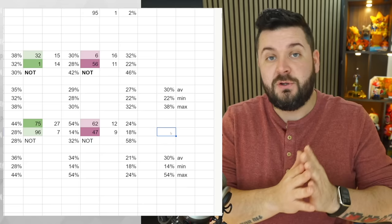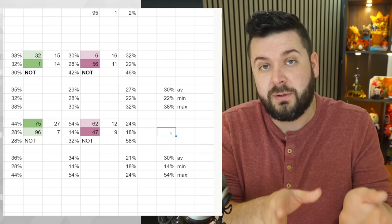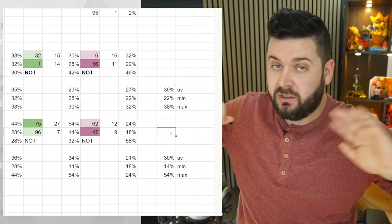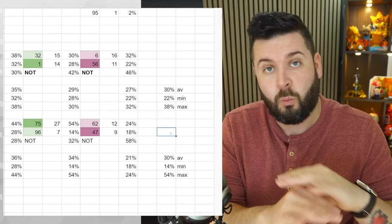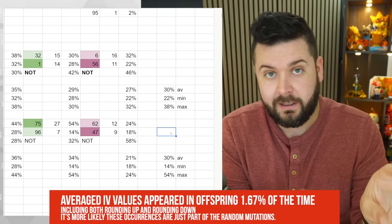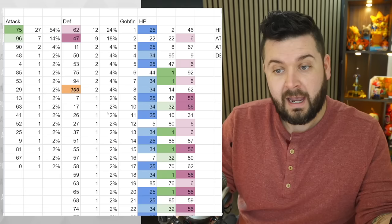The minimum inheritance rate seen was 14% in one test and 22% in another. Maximum values were 38% and 54%. But the overall average is exactly 30%. Conclusion: if you breed pals, there is a 30% chance the offspring gets a parent's IV value, and a 70% chance it gets a random number unrelated to either parent. The claim that offspring average the two parents' IVs is 100% false.